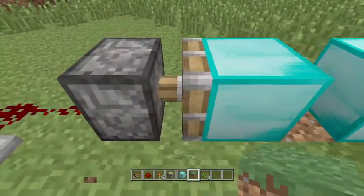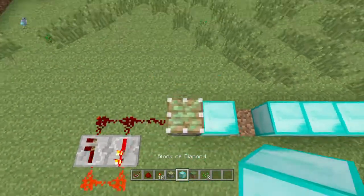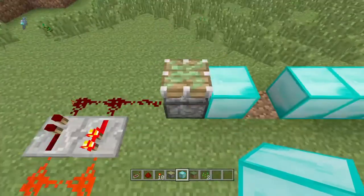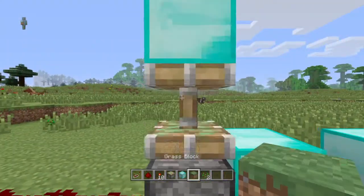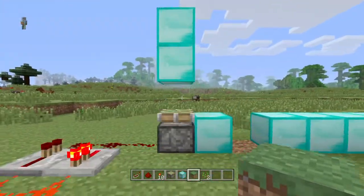Also, without this glitch you can also do it upwards like this. Place the redstone, place it there, and then keep placing and then up — it goes up.